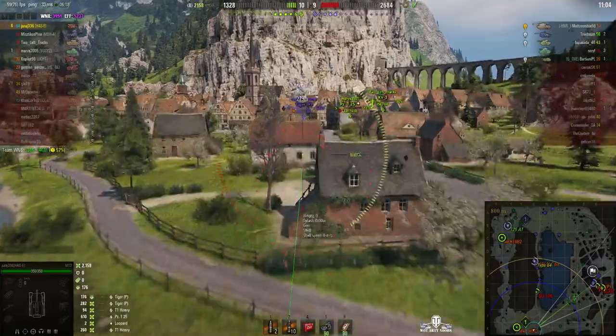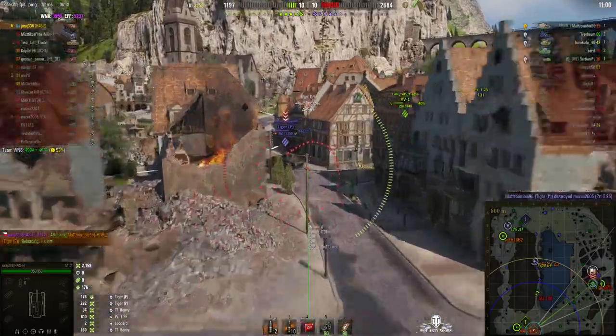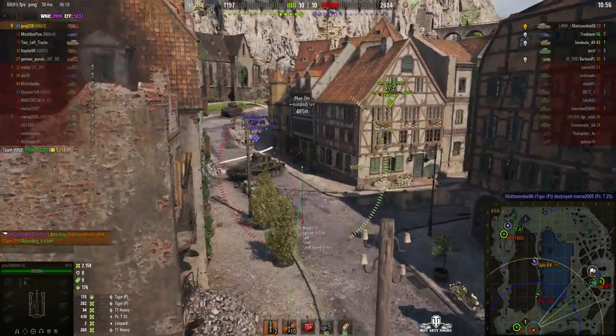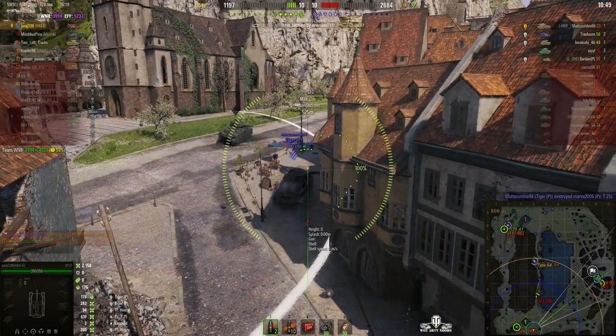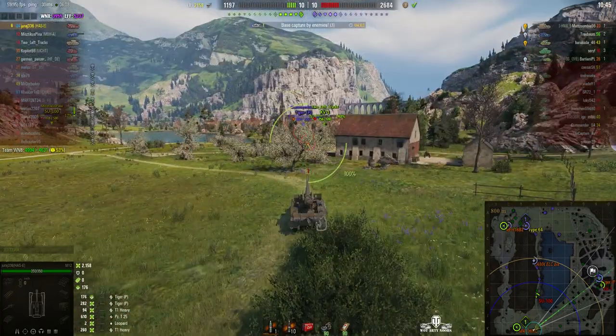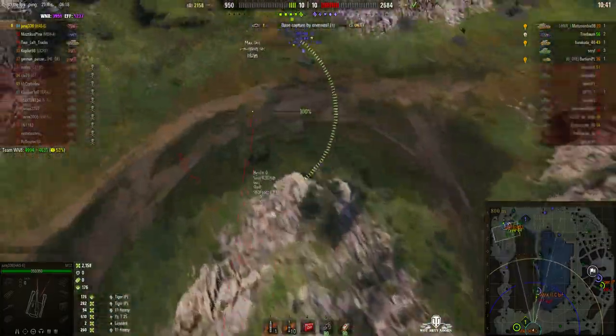Let's bring up the mini map a little more because it's going to be more important this battle. That Tiger P came out of the cap but did take out the Panzer T25. He's turning around now to deal with the KV-1 — can he get the round in? Round out. Oh no, it hit the buildings. That's crucial — that might have an effect upon the outcome.